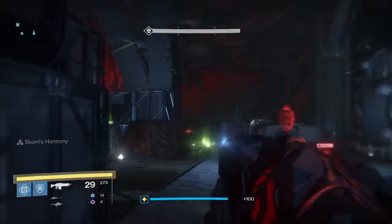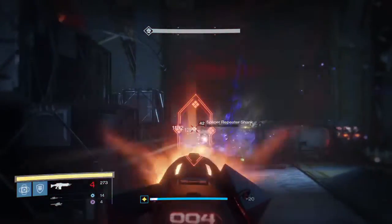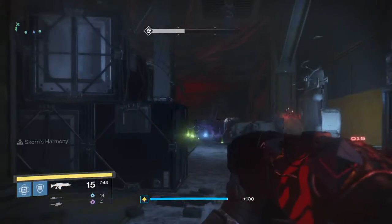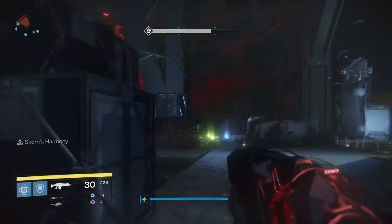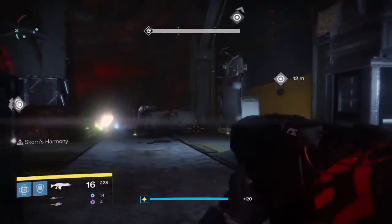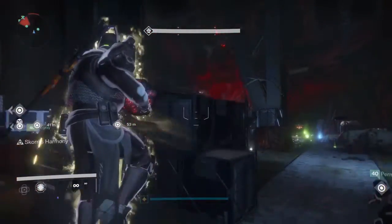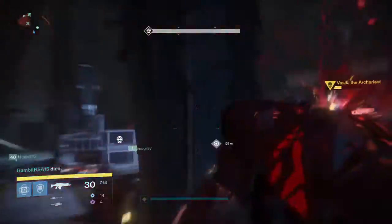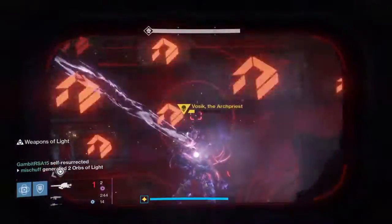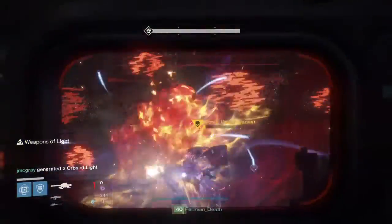To close out the video, we'll talk about the Wrath of the Machine raid this week. If you're interested in challenge mode, this week we're back to Vosik — doable on both Normal and Heroic mode. To complete it, you need to take Vosik down in three damage cycles by activating all four clean rooms each time you damage him, closing them using the SIVA bombs. If you want a full tutorial video on how this works, stick around to the end for a link, and also check the description below.